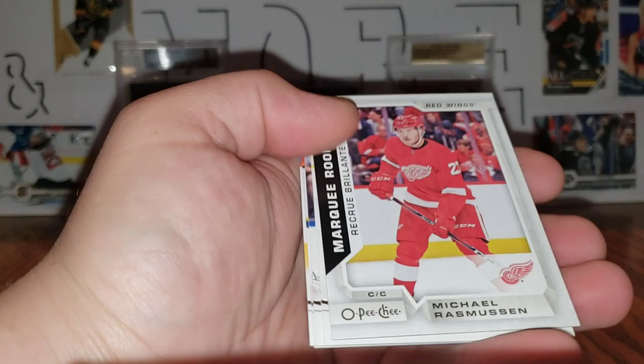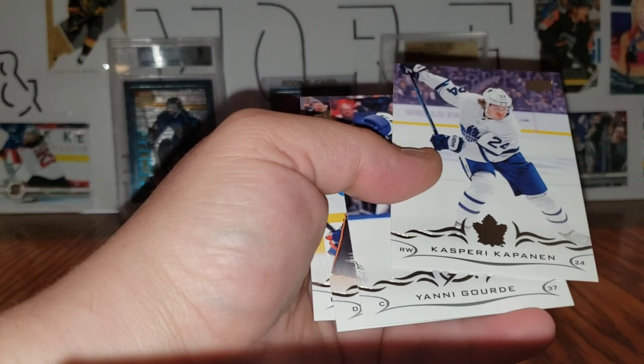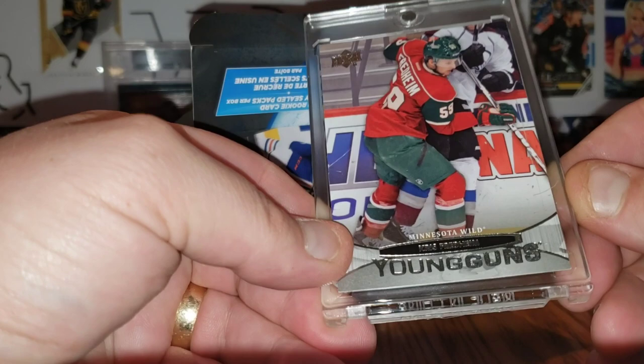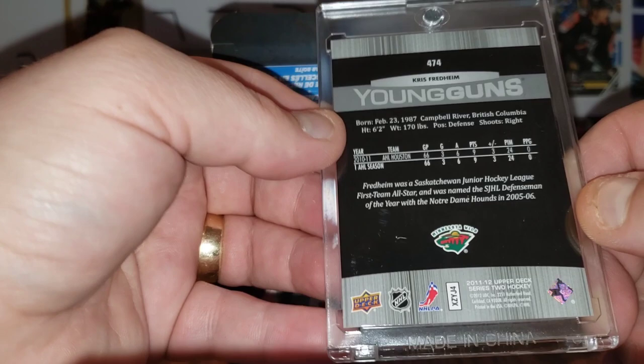Series Two: Kachuk and Svechnikov. Austin Matthews, Miko Rantanen, Mark Scheifele, marky rookie of Michael Rasmussen, Kasperi Kapanen, Yanni Gourde, Josh Manson, and Radko Gudas. The rookie in the box is... Chris Fredheim. Cue the sad music.